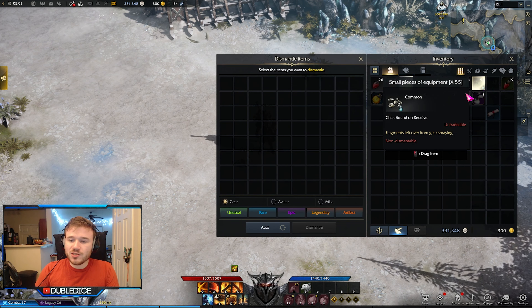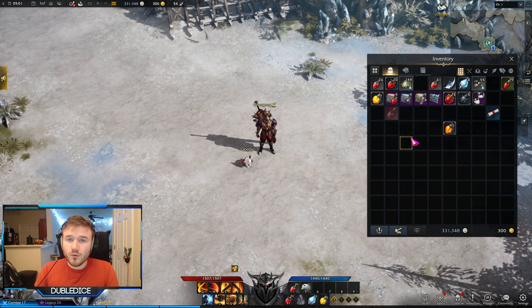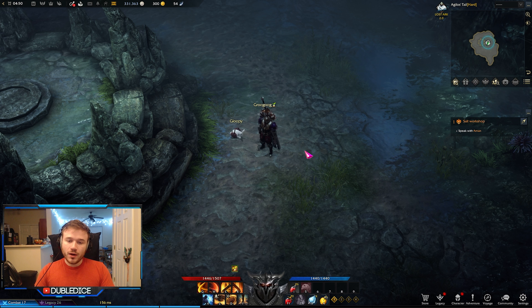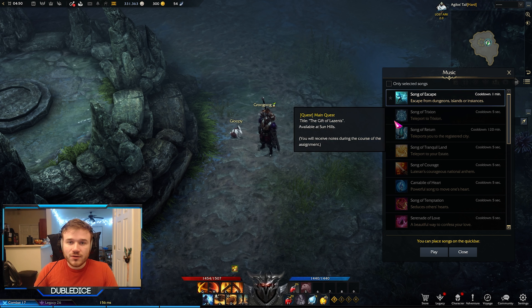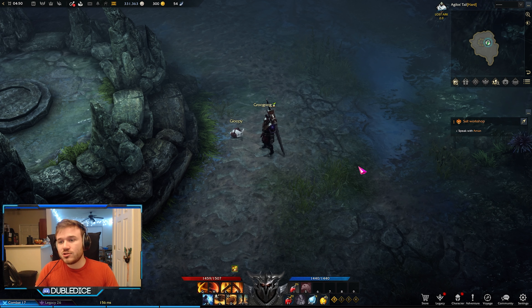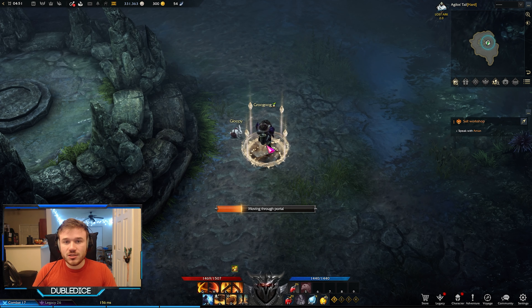You can sell junk dust and small pieces of equipment for silver, saving you the inventory space you desperately needed. Last but not least, after you complete a dungeon you may be prompted to use Song of Escape to go outside of the dungeon. You can use that, and in some situations that is the right call. However, just so you are aware, you can also use the map, right-click out, and go to the waypoint to travel to the area that you need to go.